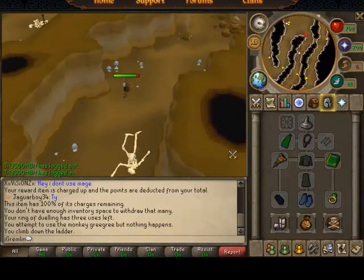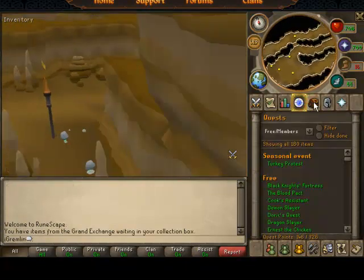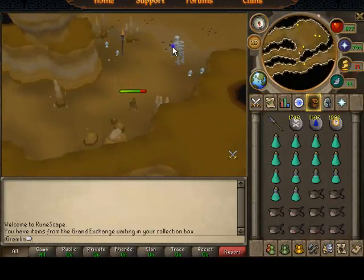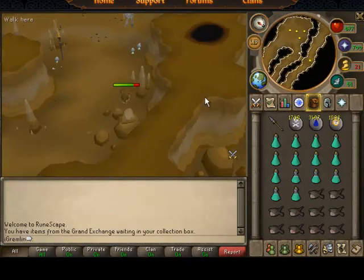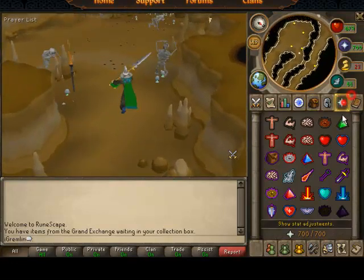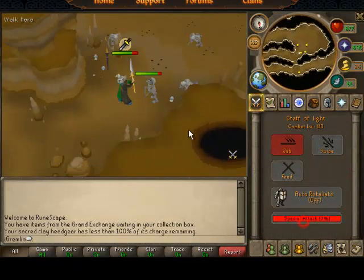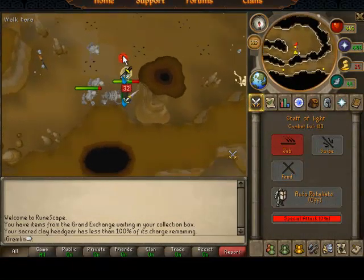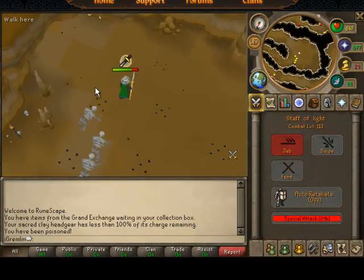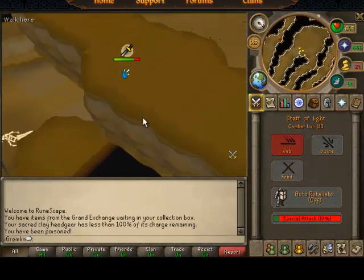Okay, somebody's already here so I'll find another world. Okay, I'm back — it only took one world to find a good one, because it's just not that packed in here. Those little things are traps, and you'll get poisoned if you walk into one, so don't do that. Protect from Melee on and get your stuff out. I just walked in and got poisoned — not ideal. There aren't that many skeletons when you first get here.